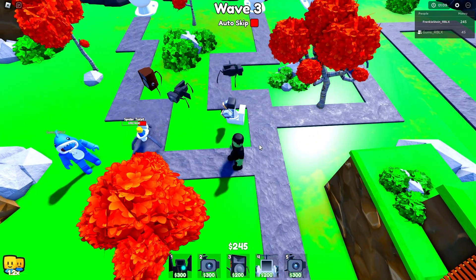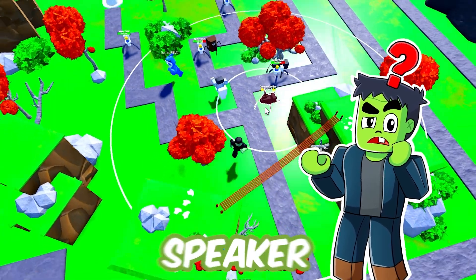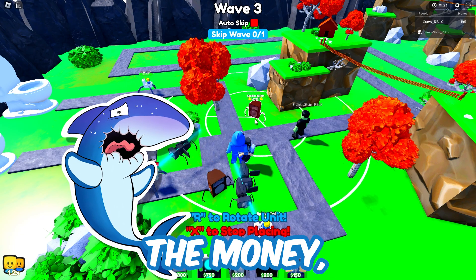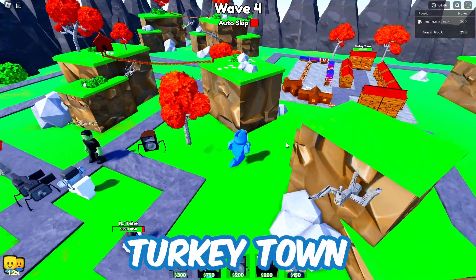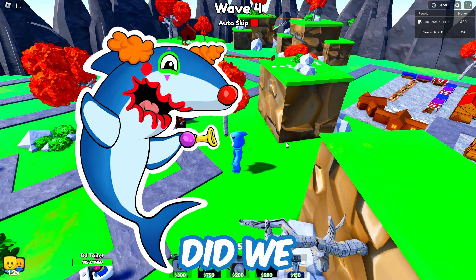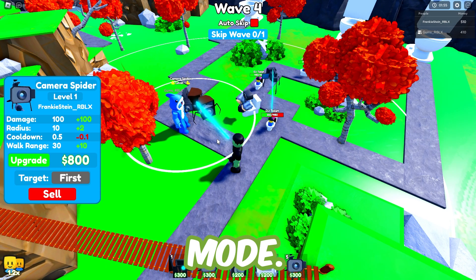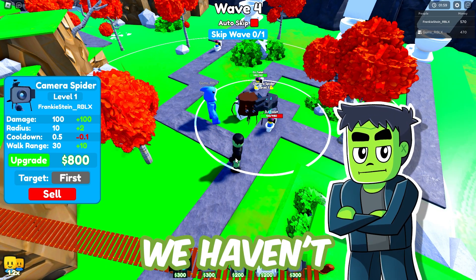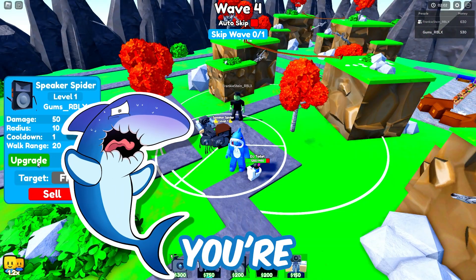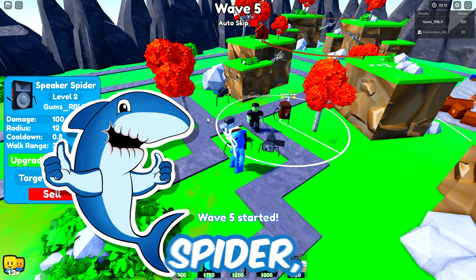Once I get 300, I can get another speaker or a camera spider. Maybe you should drop a speaker spider somewhere. I'll do it right here as soon as I have the money. I got one down. Nice. Turkey Town is looking safe so far. Abysmal mode, more like easy mode. Did we join the right thing, Frankie? We definitely did. It's set on the ground — abysmal mode. Don't get too confident yet, we haven't seen anything. Oh no, you're right, I should be quiet. I can upgrade that — yes, I upgraded my speaker spider.